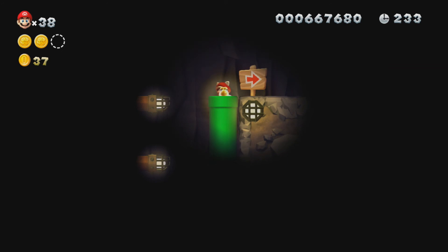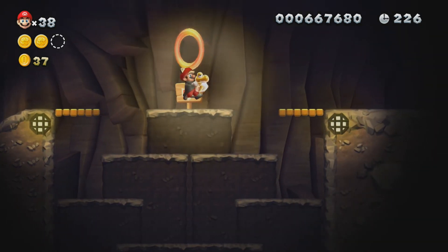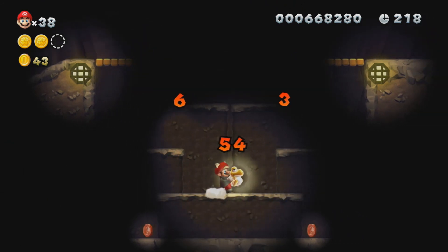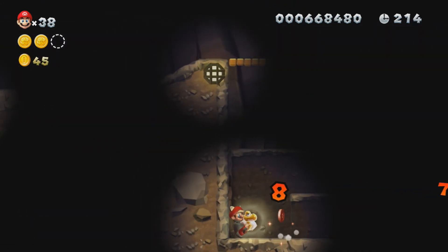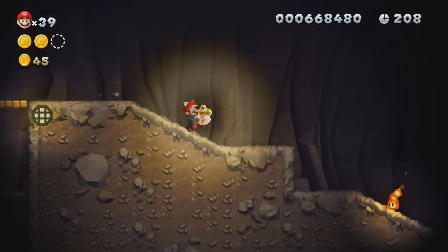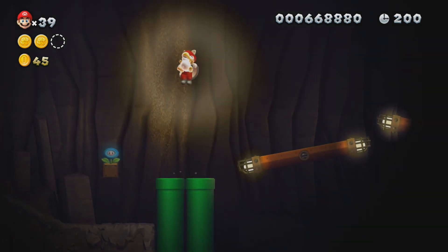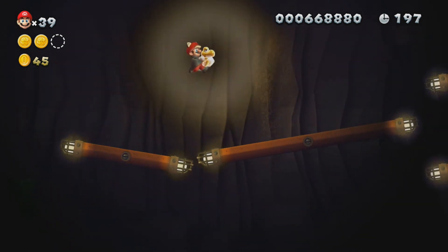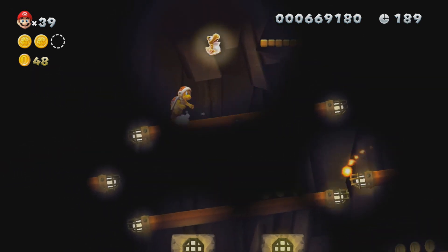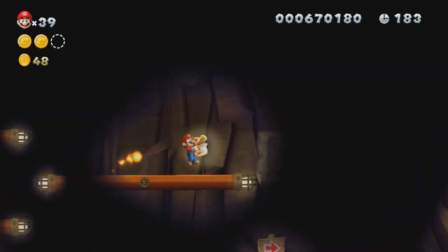That is also where the second star coin is, so you want to press the P-switch. The Baby Yoshi can also eat the fire bros' fireballs, which is pretty cool. The third star coin is up here — it's kind of hidden and it stumped me on my first playthrough. The illuminating Baby Yoshis won't illuminate the outside, basically.